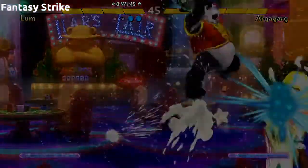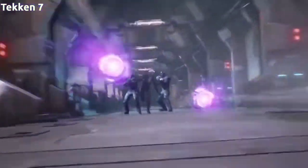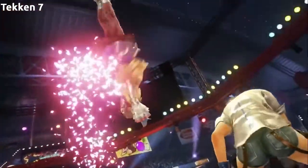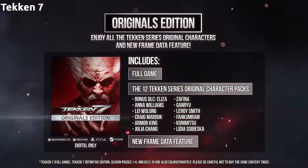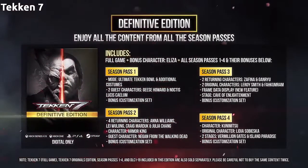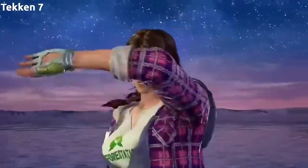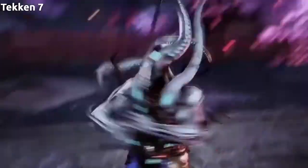Next up we have Tekken 7. This is one of the biggest staples in any EVO tournament. There are a few different versions — I'd generally go with the $39.99 base game, though there is a $109 version that includes everything. If you're just getting into fighting games, Tekken is a good entry point. It can be a bit button-mashy at first, but once you start learning combos, characters, and system mechanics, it's a really deep fighting game. It has actually been whitelisted by Valve so it should work essentially as a native game via Proton, rated gold.